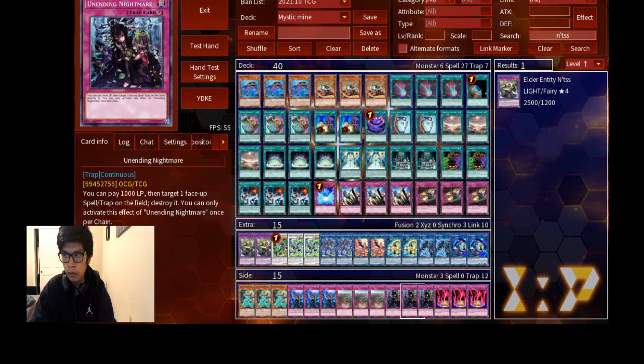Prohibition is what you use to get rid of things like Ash Blossom and Twin Twisters. We run two because, like I said, three is mathematically incorrect. Then we run three Mystic Mind — it's the main card of the deck; without it your deck is useless, so play three. And one singular Metaverse because it's at one.